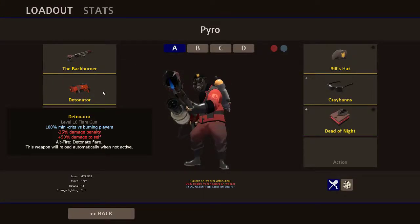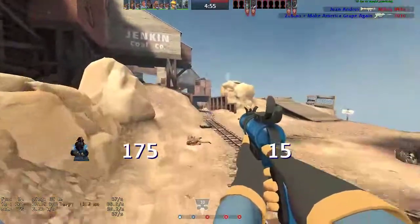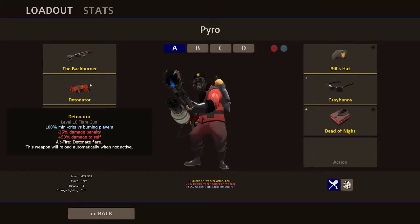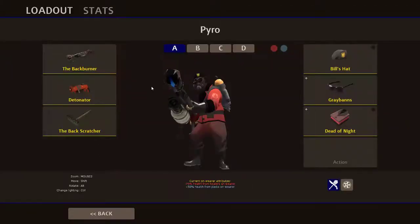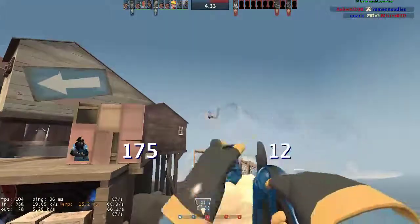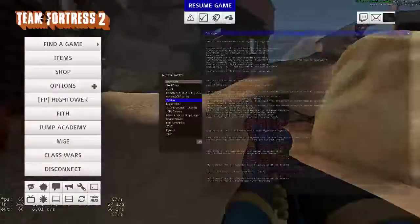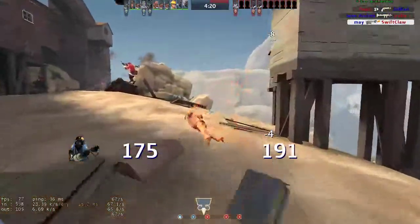The detonator will do mini crits versus burning players when you hit them, and will deal only 75% damage of a normal shot - I believe that's about 22 damage rather than 30 from the gameplays I've already tried. The main reason I chose it is you can detonate your flare with alt-fire whenever you choose, giving it a small AoE. I don't know how big the AoE is - I haven't had much success lighting more than one person on fire with it. The Scorch Shot is probably better for that, as much as I hate recommending that weapon.